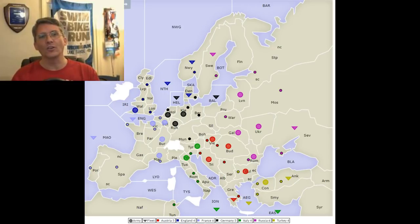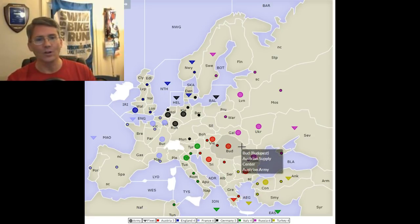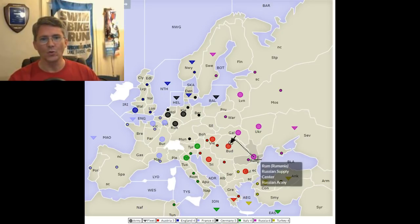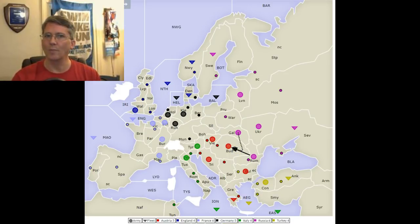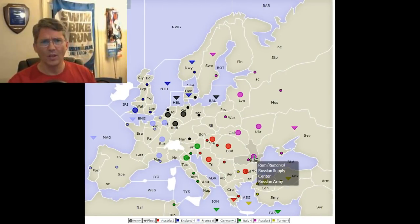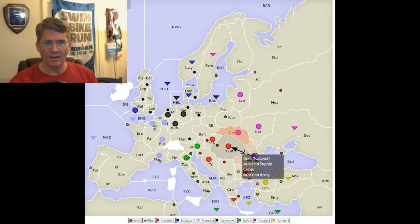A lot of newer players say, well, what's the dot that I can swing at? The center that you can make a supported attack on is Budapest. You can either have Galicia move with Romania supporting that, or you could have Romania move and Galicia support it. Let's break it down — which one is better, and why? Let's start by having Romania be the mover. Romania is moving, Galicia is supporting that move.